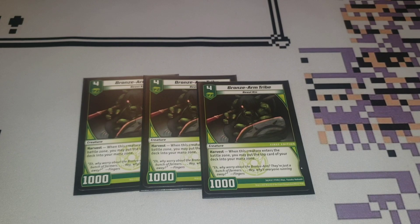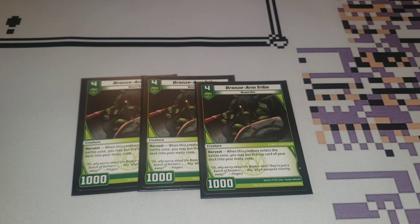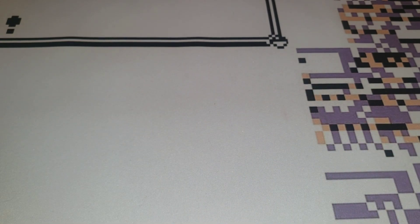Next, we're playing three copies of Bronze Arm Tribe — or as me and my friends like to call it, Rain Jam Tribe. Four cost for 1,000, Beastkin. As soon as you play it, immediately put the top card of your deck into the mana zone. I evolve on top of this card a lot because 1,000 power really sucks, and once it's gotten you your mana it's basically a useless card. It's fantastic evolution bait to evolve into your better Beastkings. I would consider this a staple three-of — it's part of the main Beastkin engine you'd be playing in this format. Once you've gotten your mana, it's kind of useless, but Bronze Arm Tribe is super good.